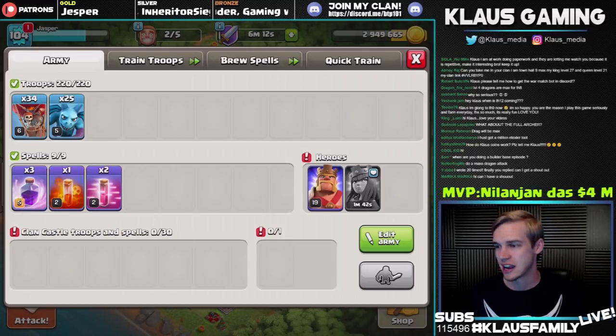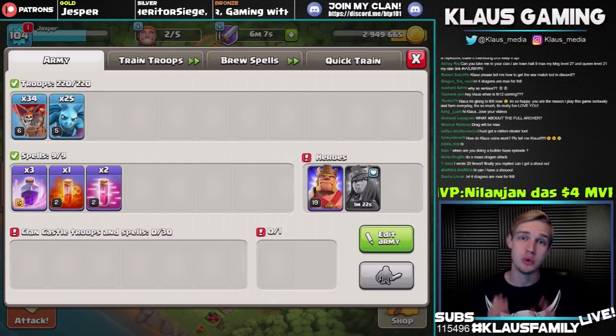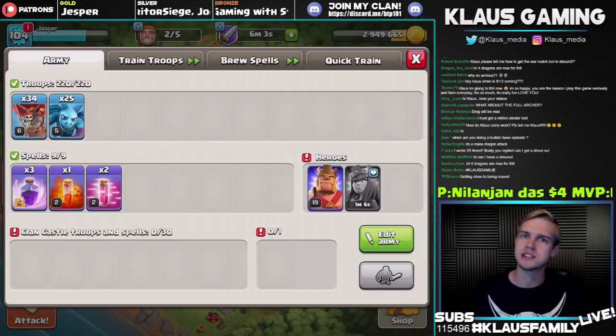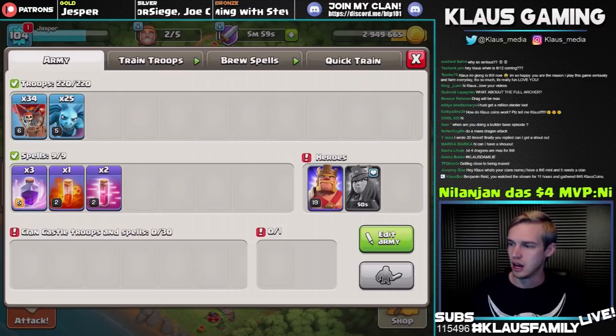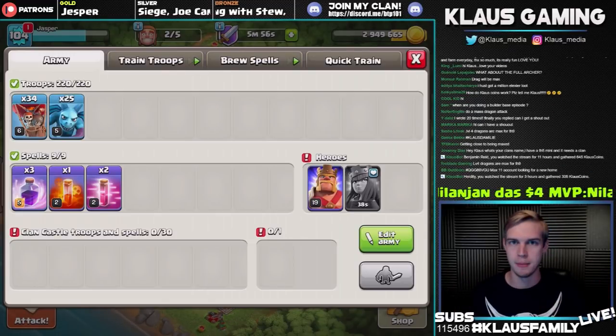Do a mass dragon attack? I would, but I need elixir — mass dragon is very expensive on elixir and it's a dumb attack if you need elixir. Very effective if you don't need elixir and you need dark elixir. It's a good strategy. I do mass dragon with my Town Hall 8 — whenever I was done with the elixir and had max elixir all the time, mass dragon was really good.